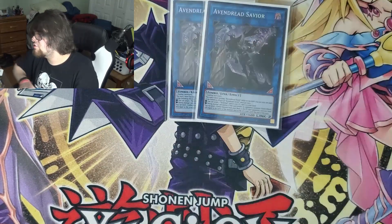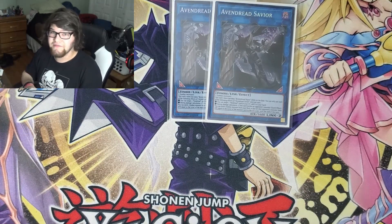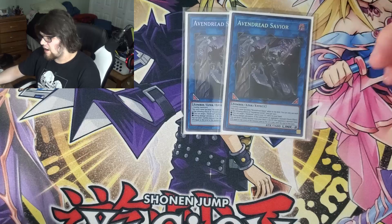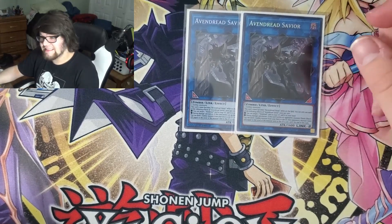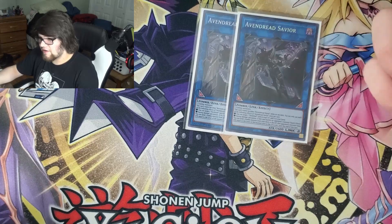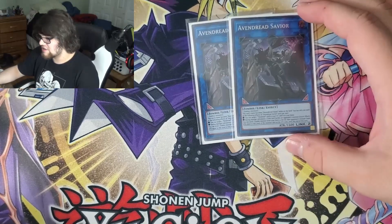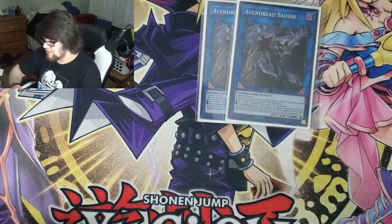Moving into the extra deck: we're playing two Avengered Savior. Definitely should be playing three because this gets Scar and the token off the board, which means you're no longer locked into Vendreds. His effect is that he is Slayer on the field, so he is protected by Origin and Scarvenger. If you link off Scarvenger to make this, you can immediately bring back Scarvenger because you control Slayer. His other effect: if your zombie monster battles, you can send one zombie monster from your deck to the grave, and then the opponent's monster loses attack equal to 200 times the sent monster's level. It's a foolish attack reduction — it helps you get over stuff. And it picks up any Vendred card in your graveyard to add to your hand.